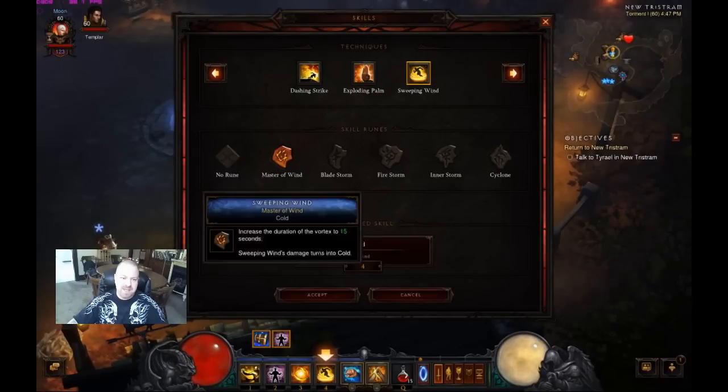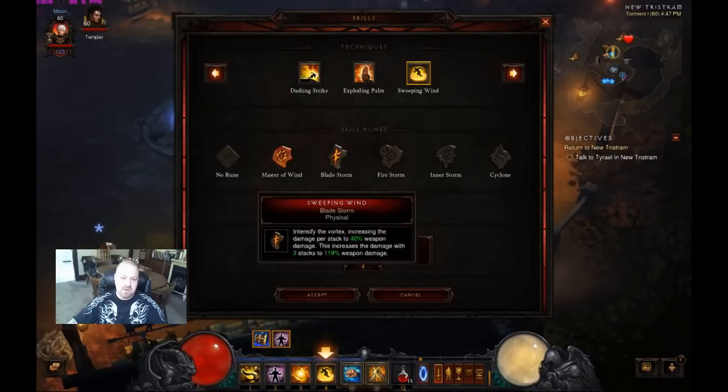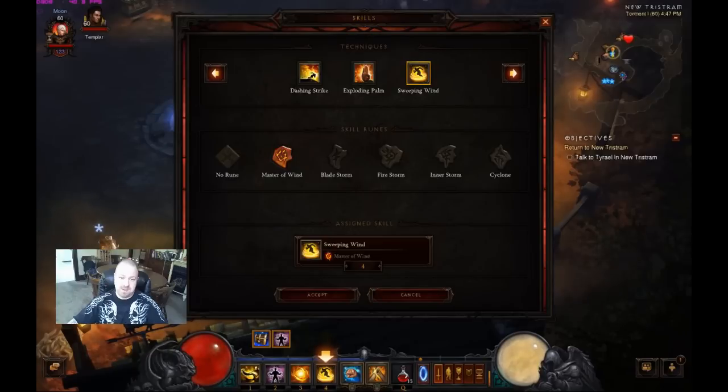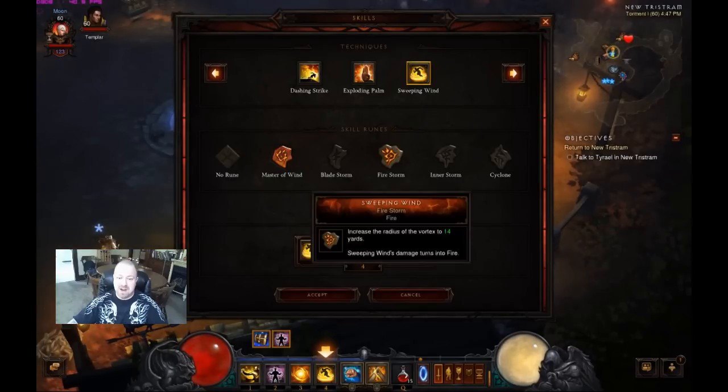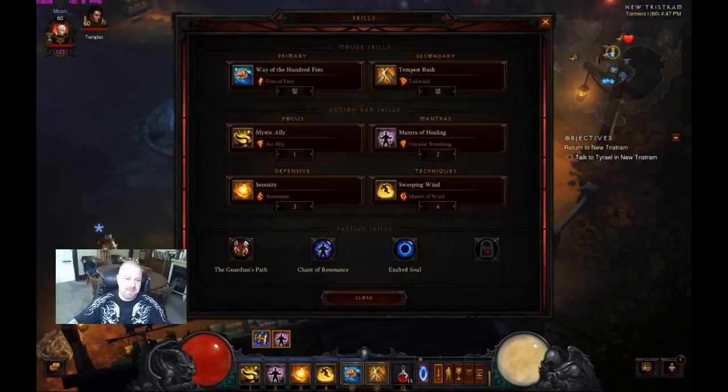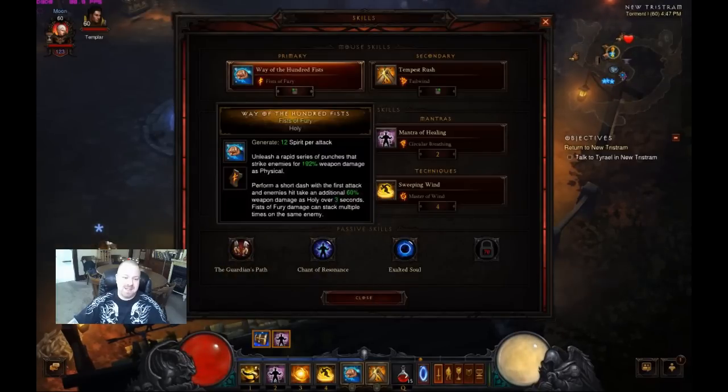I have a low crit rate, so Cyclone's out. Master of Wind gives me 15 seconds and 90% weapon damage with cold damage, which slows everything and prevents enemies from running away. I could do Bladestorm for 120% weapon damage or Firestorm for bigger AoE, but 15 seconds of cold damage still sounds great to me. And then just for single target — in case I run out of spirit or something goes terribly wrong — Wave of a Hundred Fists with Fists of Fury, because it's one of the best single-target spirit generators out there.